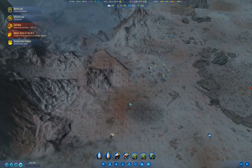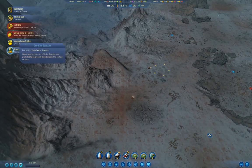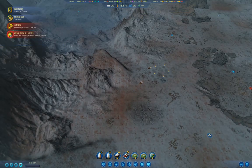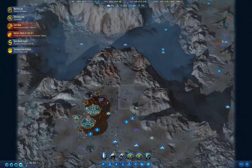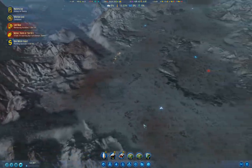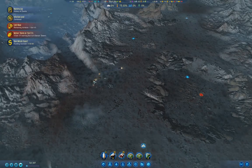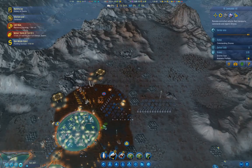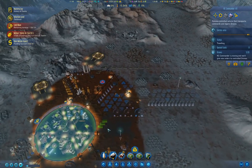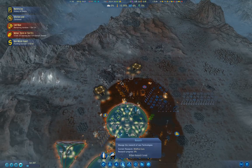Our rocket from Earth is just about here. Our other rocket to Earth is just about there. That'll be another export amount. We've finished deep water extraction - that's good. Now we're working on the Wildfire cure, which we can probably finish pretty quickly.